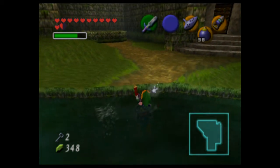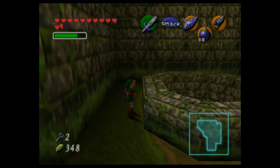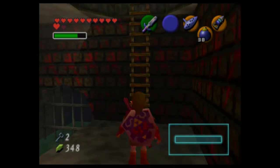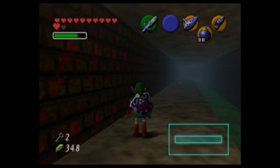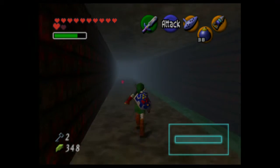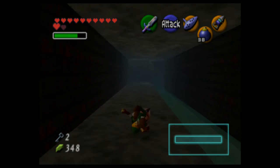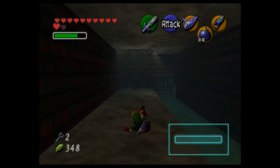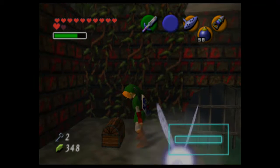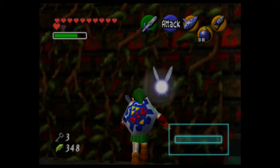There are other things we can explore, such as this well. I don't need no stinking ladder. This is actually pretty creepy — why is it all red? This isn't Kakariko, it shouldn't be this creepy. I suppose there are ghosts here. At the end of this, there's a baby chest. We got key number three!